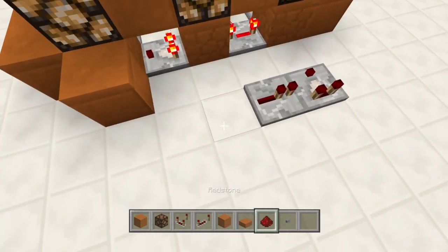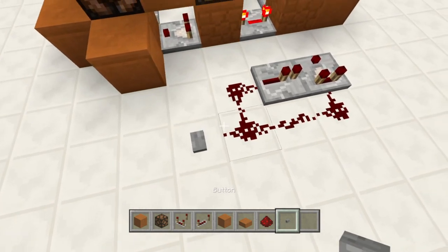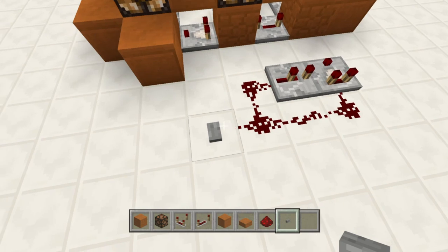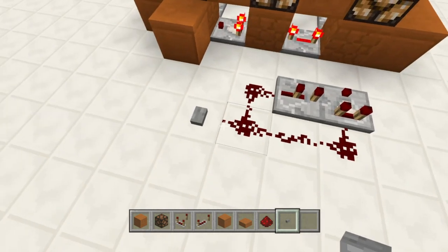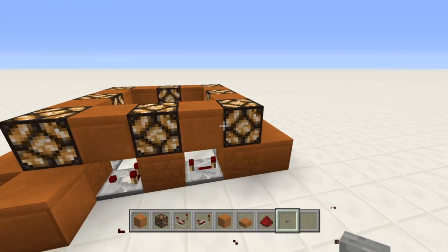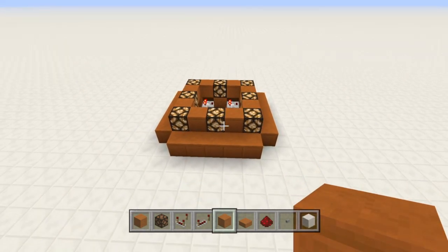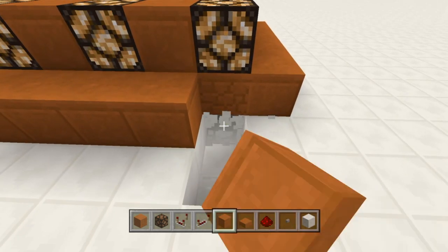So here's the one-tick pulse generator. The button's close to the repeater. If you press this, it'll just be on for a fraction of a second before the repeater cuts it off — very quickly. Next, we'll need to make the thing that dispenses a prize when you successfully complete the minigame.